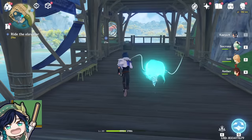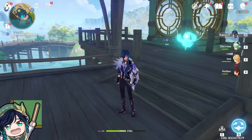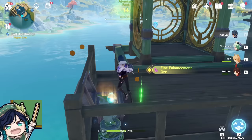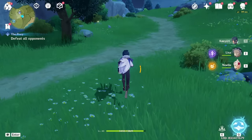Our main objective right now is just to hit Adventure Rank 20. You can obtain Adventure Rank EXP rather quickly simply by playing the game or exploring the world. Everything that you do will give you Adventure Rank EXP such as opening chests, completing puzzles, or finishing up world quests. So be sure to go out there and explore the big beautiful world of Teyvat, as there's a lot for you to do. Your goal here is to explore around so that you can hit Adventure Rank 20 to unlock the Spiral Abyss.